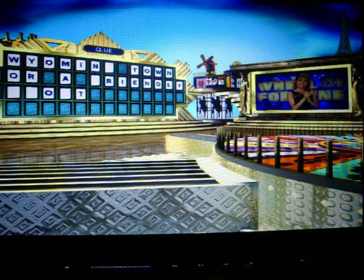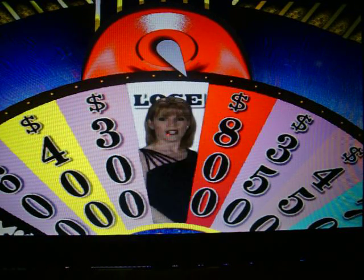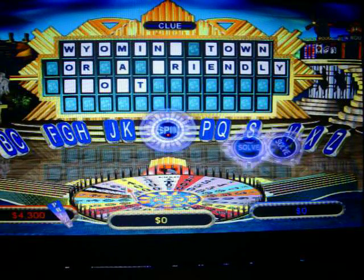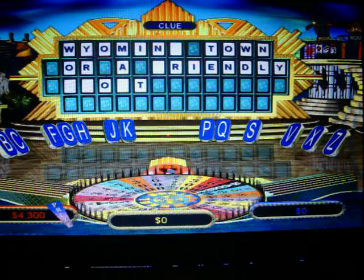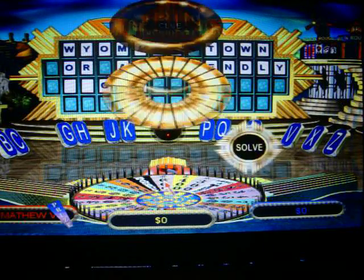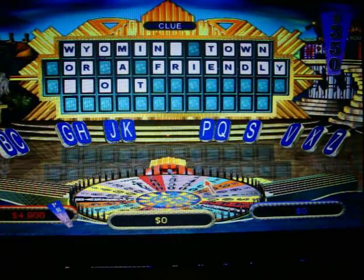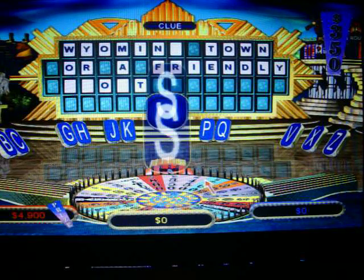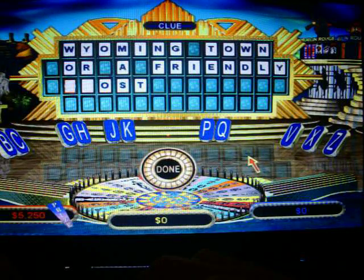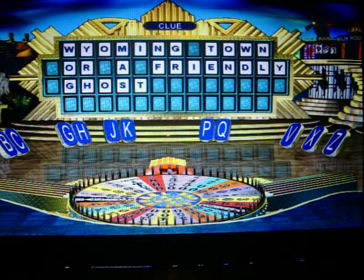Uh-oh, lose a turn. Sorry. Would you like to use your free spin? I think I better. Six hundred dollars. F — just the one F. Three hundred and fifty dollars. S — just the one S. I'll try to solve the puzzle: Wyoming town or a friendly ghost?